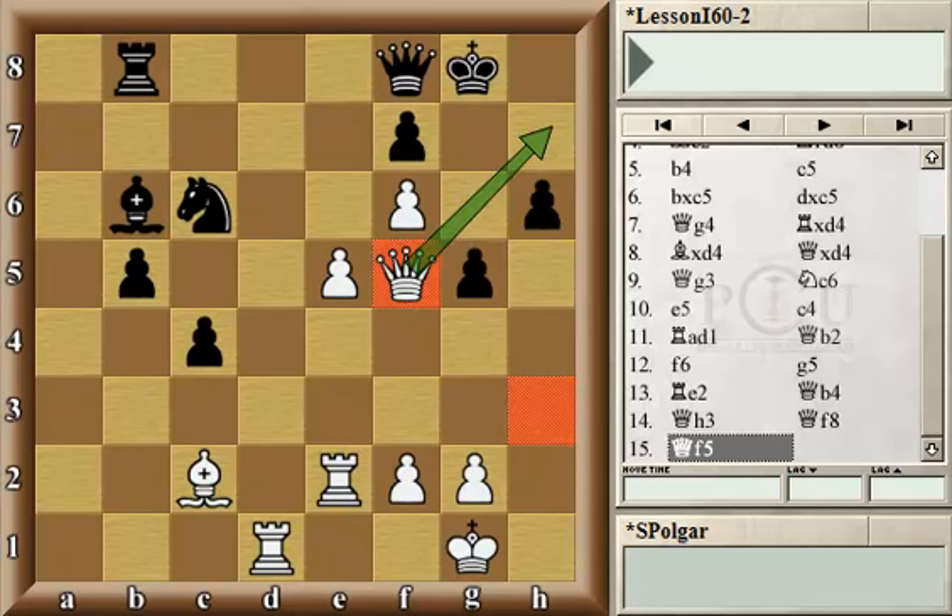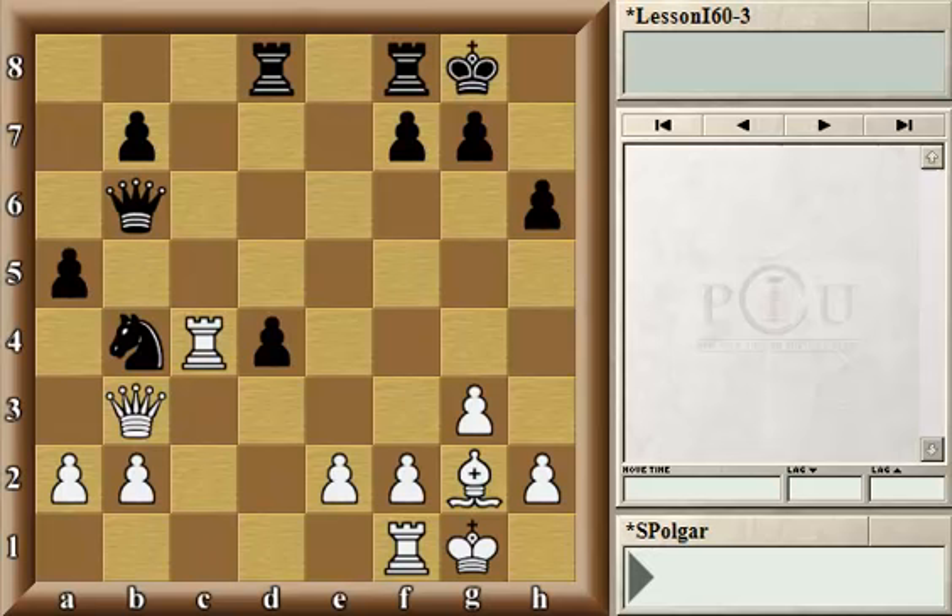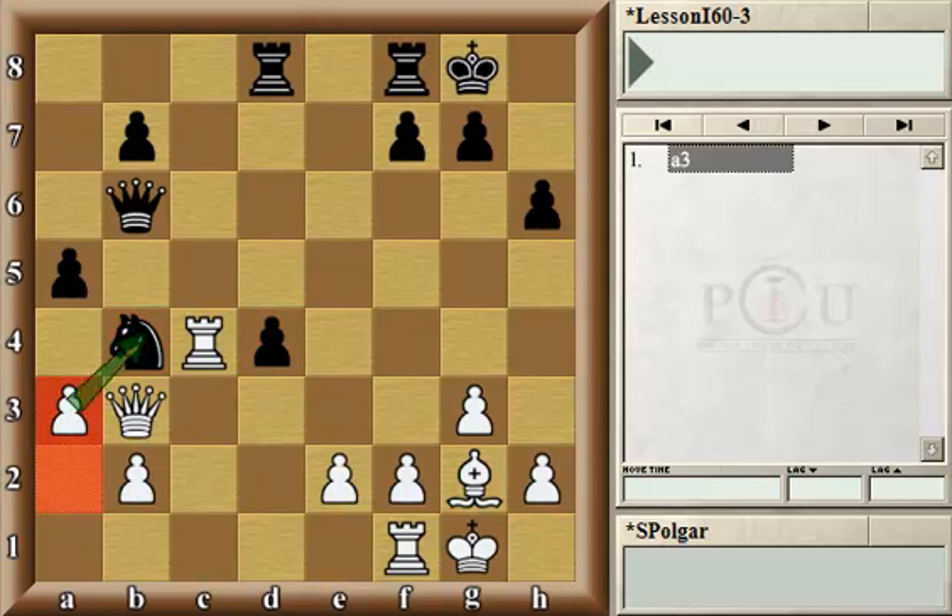Let's move on to our next example in this lesson. This is a game from the German Bundesliga in 2009, and it was White's turn. Looks like a very quiet, simple position with even material, White having a nice bishop on the long diagonal, Black's knight being in a kind of pin, and Black having an isolated pawn on d4. These are the key important things about the position at the moment.